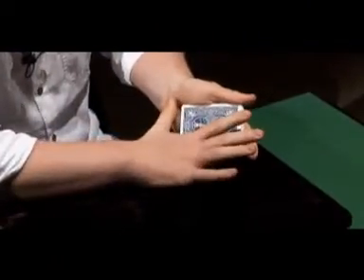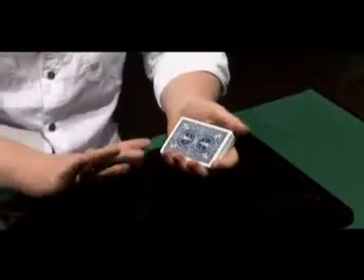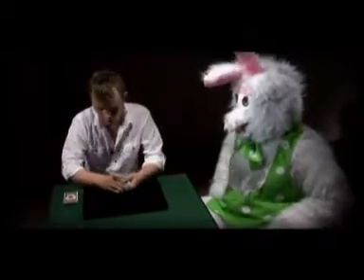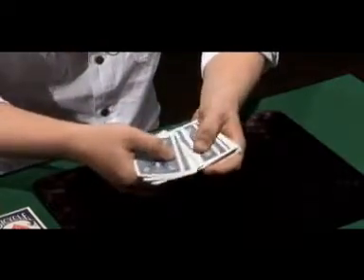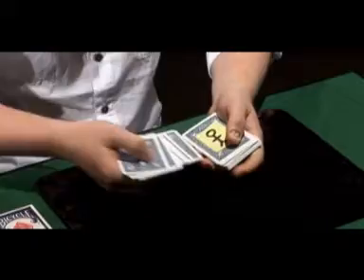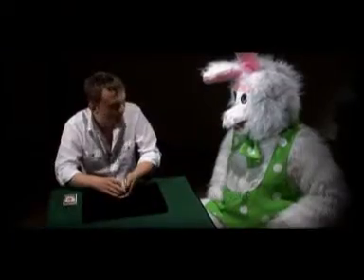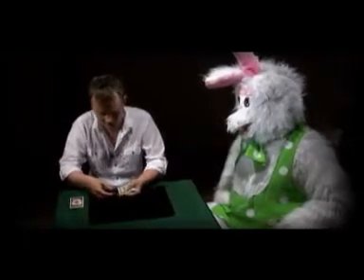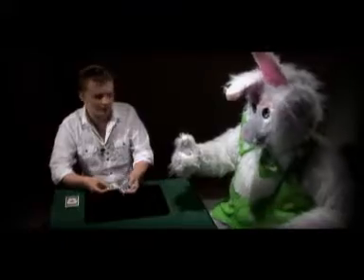All you have to do with Sebastian is give him a little wave, and he vanishes immediately. But don't worry, I know where he goes, because I've seen the trick before. All you have to do is spread through the cards like this, and right in the centre, we see Sebastian on the back of a single playing card. Do you remember the name of the card you chose? The ears say yes. Let's have a look. It's on the back of the eight of spades. Is that the one? It was.